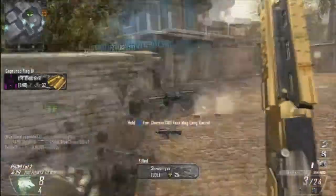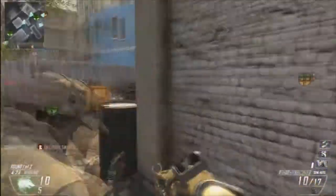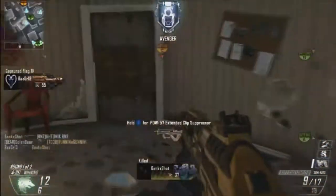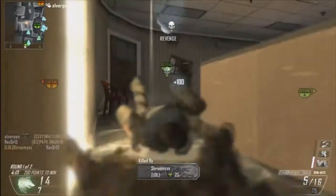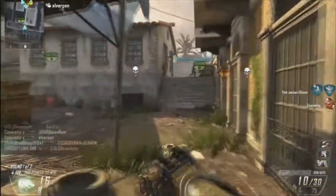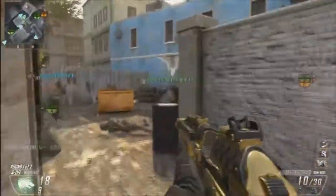It reloads ridiculously slow, so fast mags are a definite — especially since you only got 10 rounds. You'll maybe get two kills before you have to reload, and it's just going to be a clusterfuck if you cannot get those reloads off quick enough. Fast mags mitigate that problem.